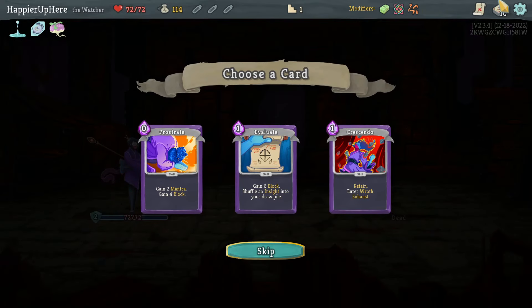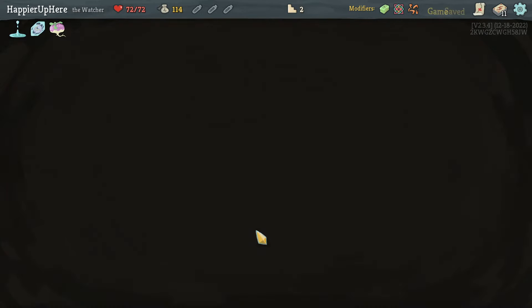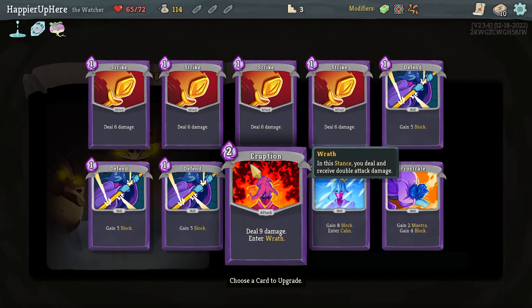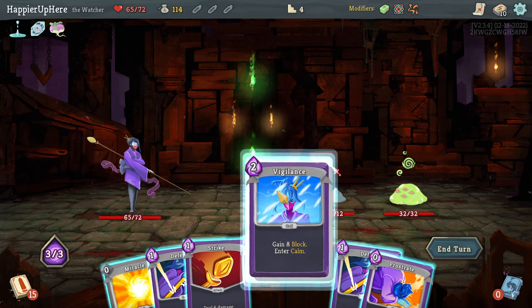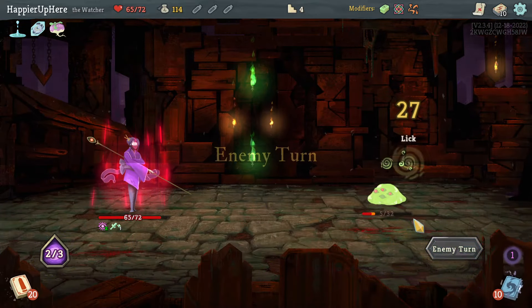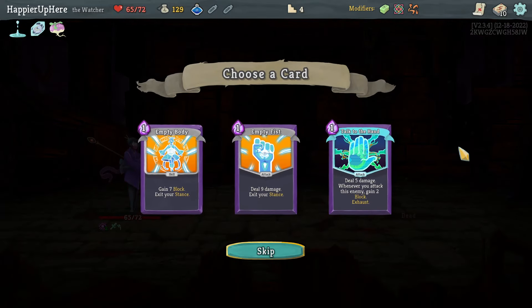Value choices: Crescendo, Prostrate, I wonder if I should pick up cards that allow me to draw things. Prostrate is nice if I have Rushdown - it would give me card draw. I'll take Prostrate. Let me remove a basic Defend from my deck. I'll upgrade the Eruption first - that's the primary thing to do at the beginning. Spike slime and acid slime fight: I can do Vigilance, Strike, and Prostrate, though I'll be weakened by the back line.